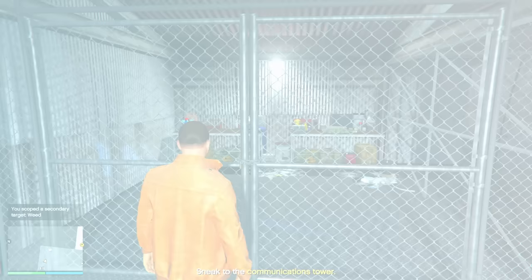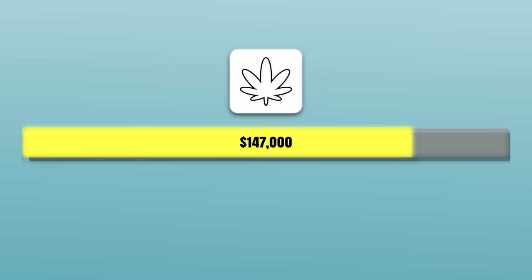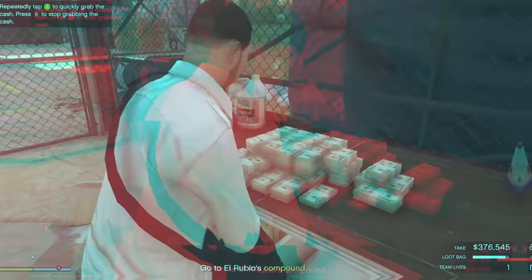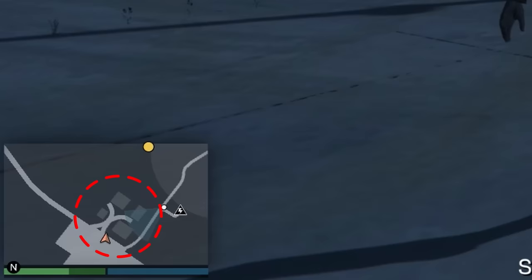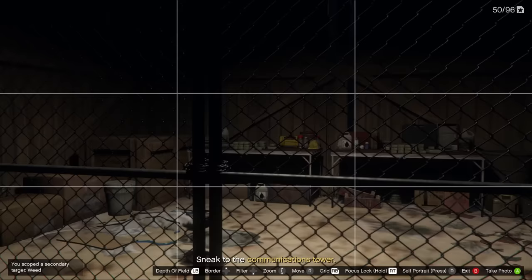The value of each secondary target goes as follows: Coke gets you a value of $220,000 and fills up 50% of your loot bag. The green stuff has a value of $147,000 and takes up 33% of your loot bag, and cash has a value of $85,000 taking up 25% of your loot bag. Any of the above secondary loot can be found at this location, allowing you to very easily fill up your loot bag for the elite challenge bonus. Then go over to the hut in the corner of the airstrip and take a snap of the loot inside. After that, all the secondary targets needed for the finale have been obtained.